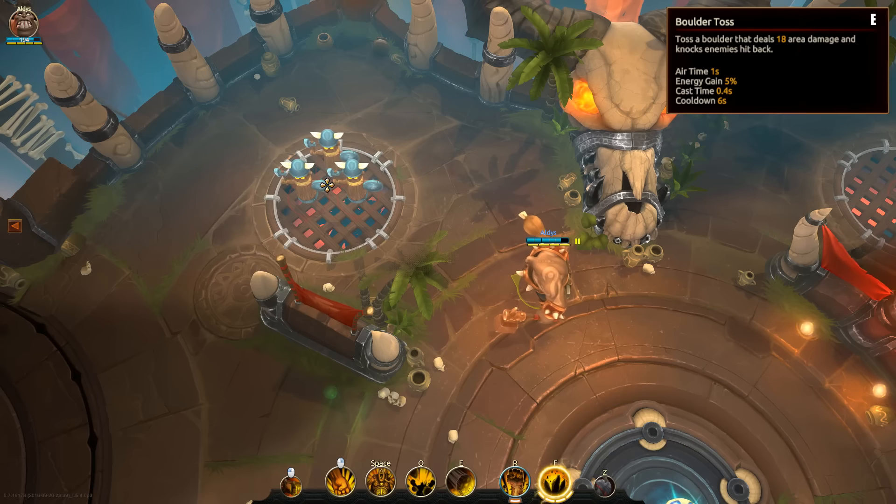Boulder Toss, as the name says, makes Rook toss a Boulder that deals area damage, and knocks all enemies back from the center of the impact.